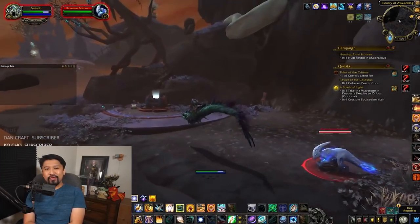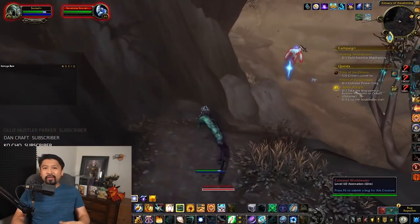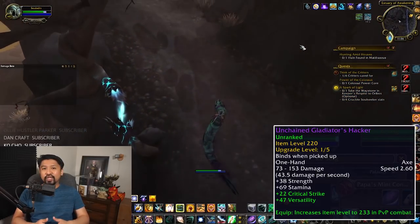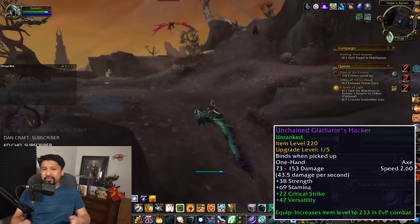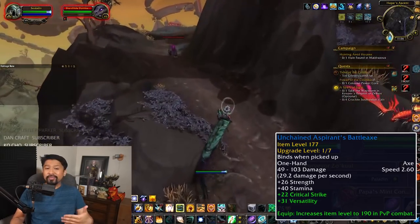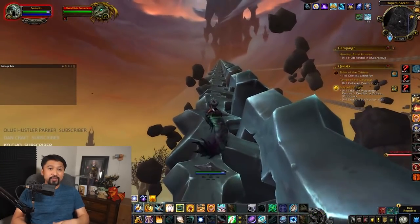PvP players — your routine isn't going to change much from 9.0; you had a good gearing path there. The biggest change for PvP is the gear's dual item level system: if you're in full PvP gear averaging item level 220 and enter PvP combat, that item level jumps to 233. That means in PvP you'll have a maximum item level out of reach of everyone else. Honor gear isn't a great time investment — you'll get better starting gear just hanging around Korthia.